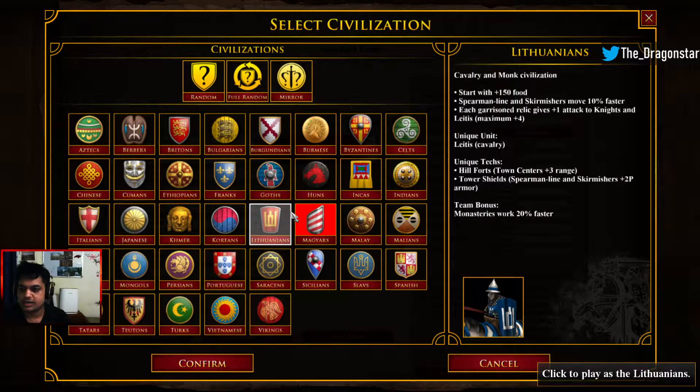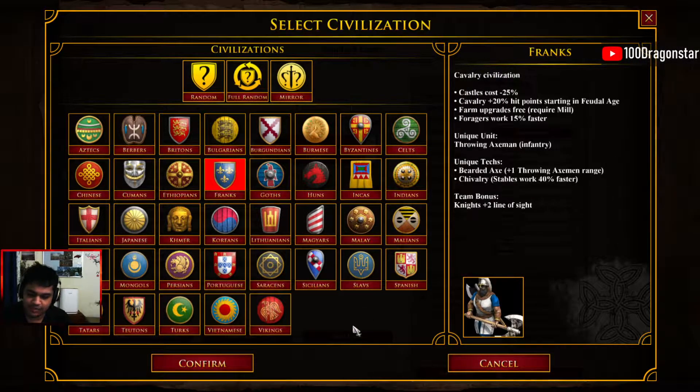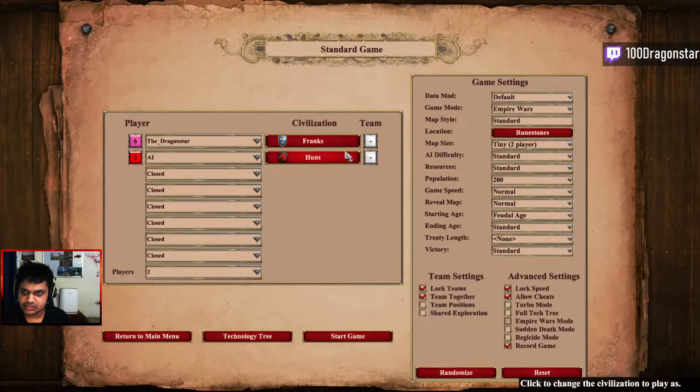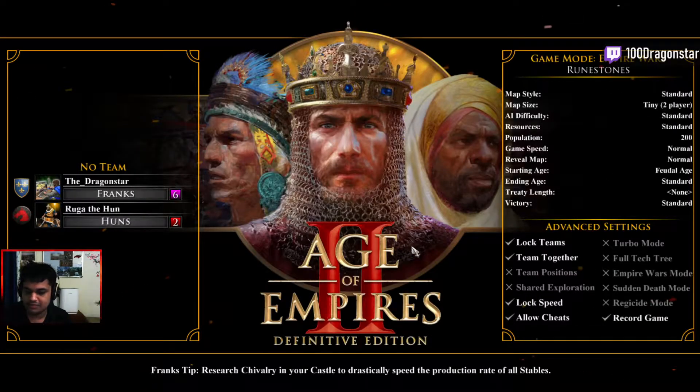So my top three picks if you want to go scouts in an Empire Wars setting are those three civilizations. Since we're going to pick one of the best ones, I'll be showing you a way of doing scouts into knights with full walls. Depending on what the opponent is going, you can make the decision of making a counter unit. Let's load into the game and I'll start with a couple of basics in the opening.